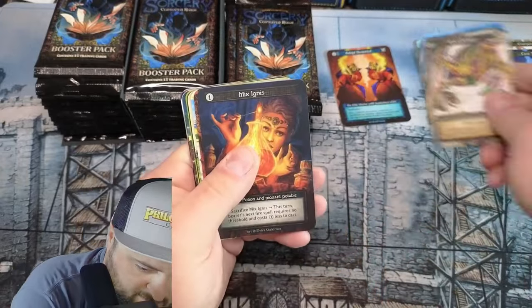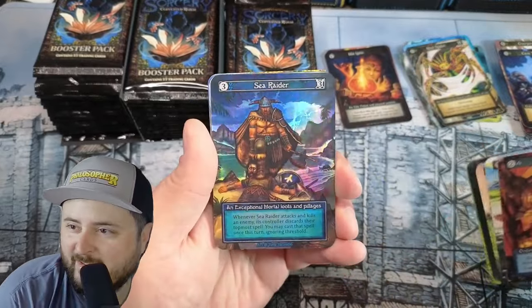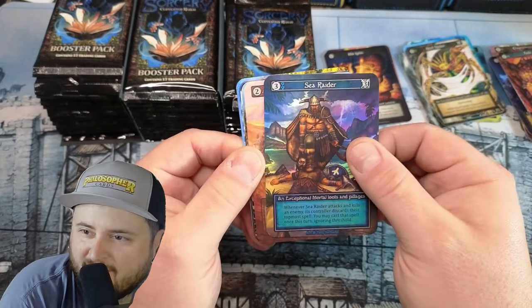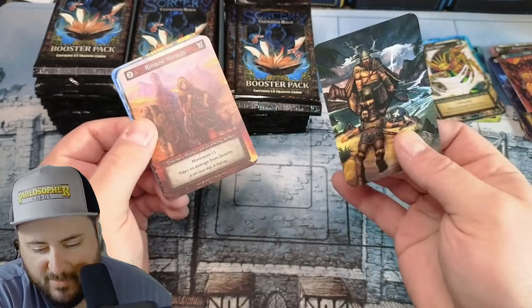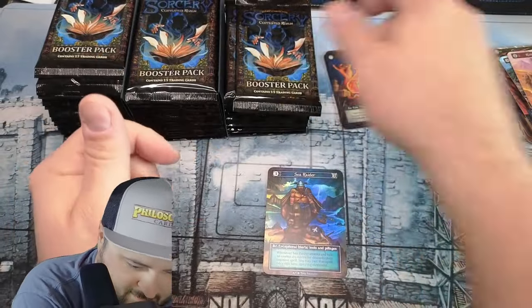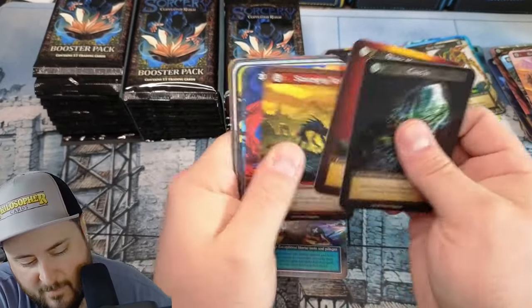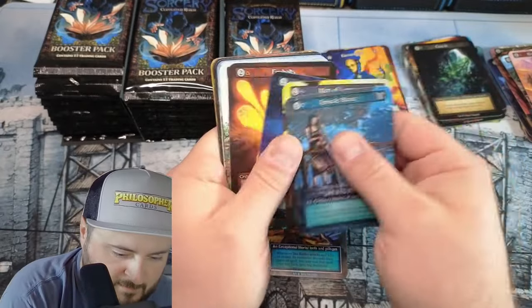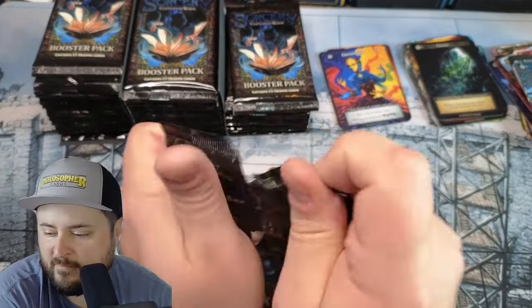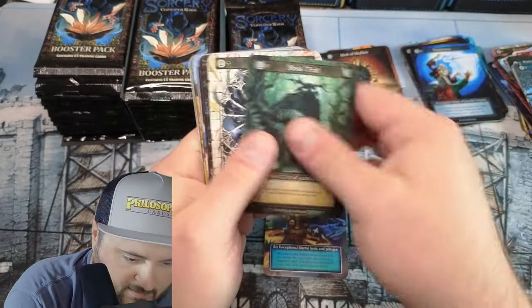I got a foil already — got a remix! Oh wow, that's pretty awesome. You guys know that's the short-printed one. I feel like I've pulled two in summer though, so I wonder if it's as short-printed, but that's pretty awesome. Okay okay okay — elementalist.